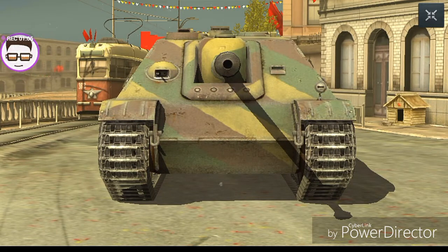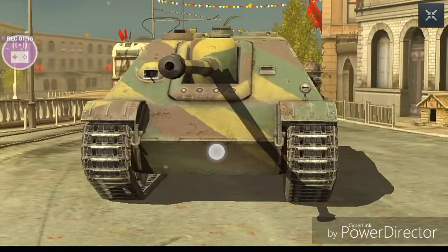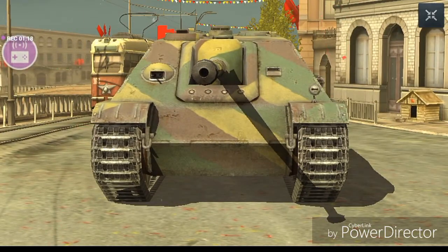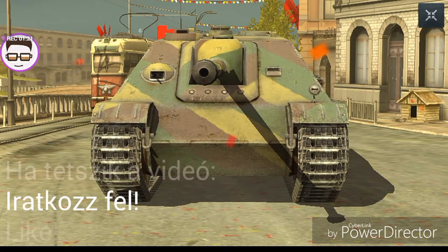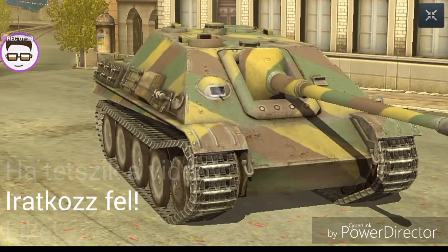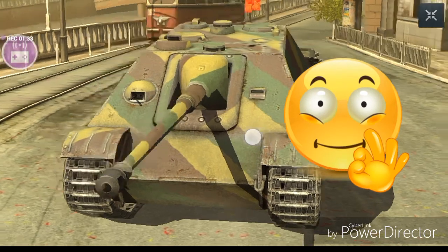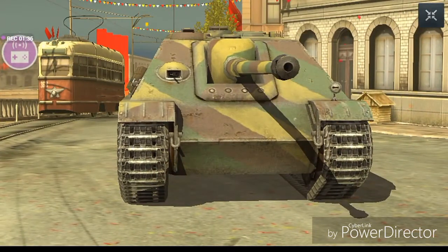Na akkor kezdjük a gyenge pontokkal. A gyenge pontja - most bekapcsoltam egy ilyen cuccot - a gyenge pontja az így, ez a rész, hogyha nem mozdulna el, akkor ez itt, ez az alsó rész, ahogy mutatom az ujjammal, ez a rész itt nagyon gyenge pontja. Illetve ez a része nagyon gyenge még, itt a vezető része is, és itt lényegében előről, hát a lánctalpnál vagy átütött vagy nem, de lényegében ennyi itt előről a gyenge pontja.